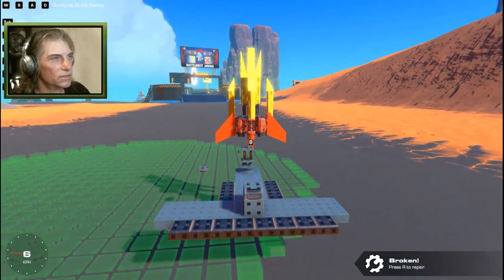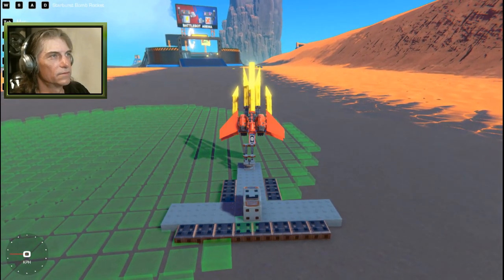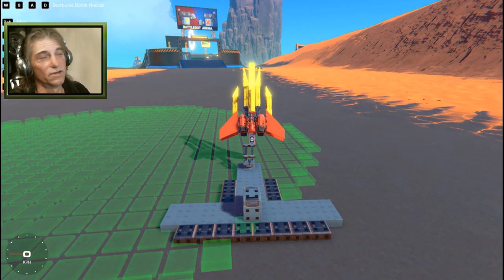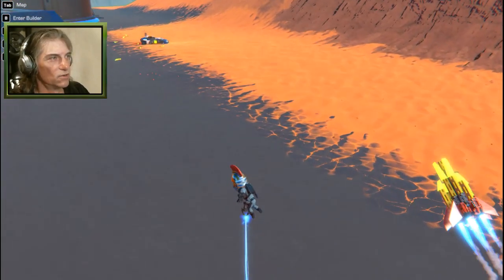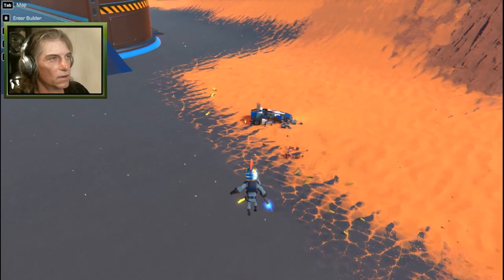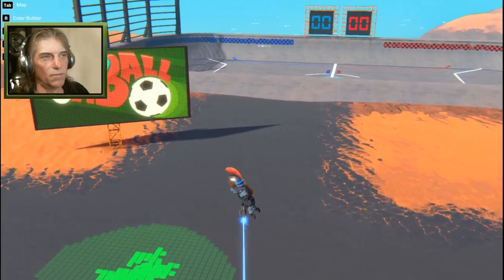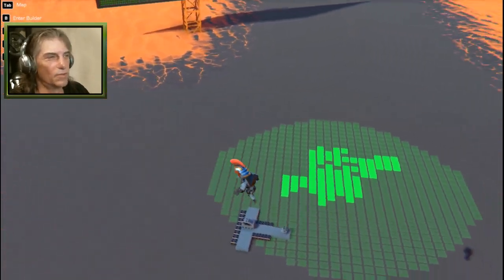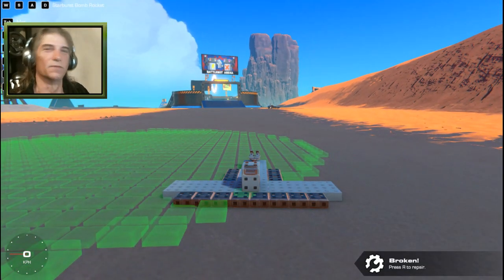So we're gonna angle it that way a wee bit. Now we should get lots of explosions over there if this thing gets anywhere near. And fire! Oh yeah! So that's the Starburst bomb rocket missile — the explosive thingy that goes in the air, and when it comes down it goes boom. And that's what happens.